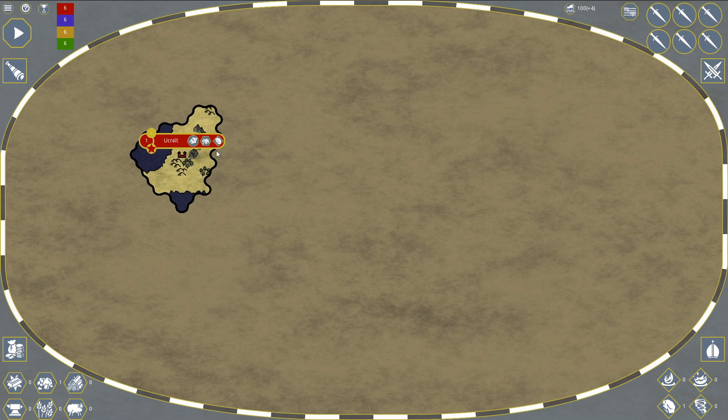We start off in Okra with six points. There are multiple ways to win: either get 180 victory points, own all the cities on the map, own all the religion on the map, own all trade routes, or get the points.